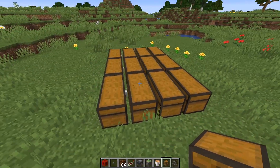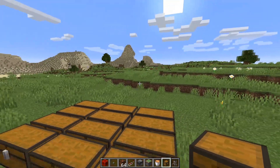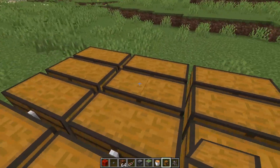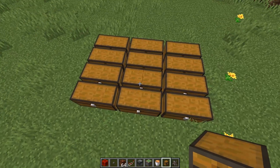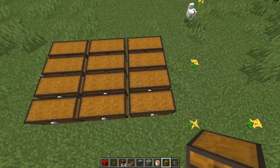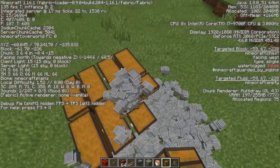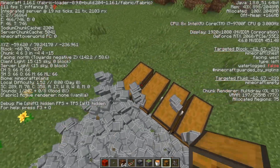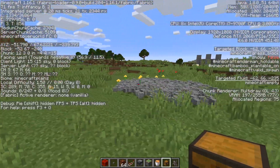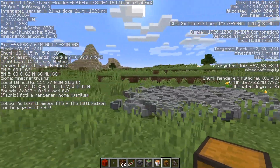Moving on to the third test: items on the ground. As you know, when you're mining with a full inventory and keep dropping items on the ground, the game gets more and more laggy, slower to output FPS. I did the exact same thing on Vanilla and got a pretty bad drop — running like high 30s, low 40s. So we'll see how much this affects Sodium. As you can see, you're still going to get better performance than Vanilla — running at 70 FPS in this case. Really, really good for how many items are on the ground.